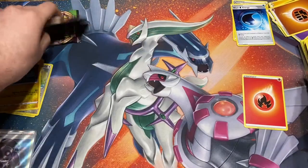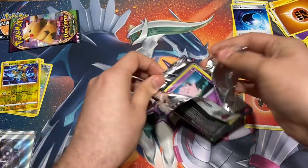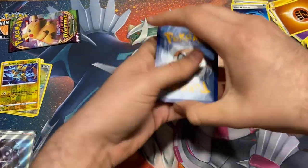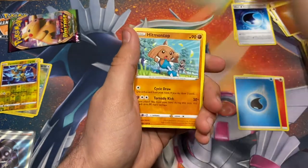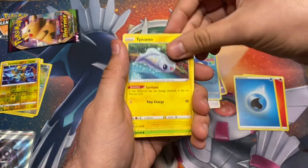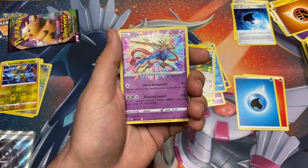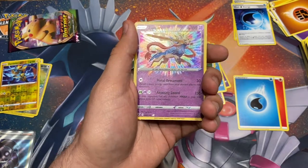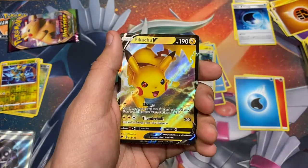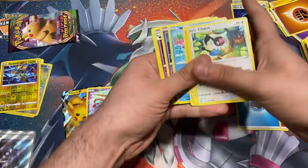Oh wait, there's a white coat card — yes! Water energy, Sir Fetchd, Hitmontop, Swoobat, Clefairy, Wailmer, Tynamo, Exeggcute, Chatot — oh we got a nice amazing rare Zacian right here! And a Pikachu V! So we got a Pikachu V with Zacian — we're gonna go ahead and sleeve that up as soon as we open our very last pack.